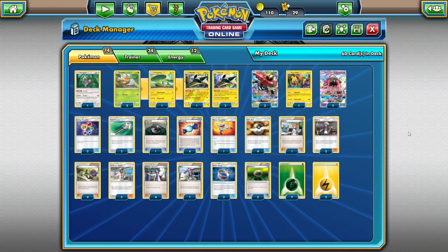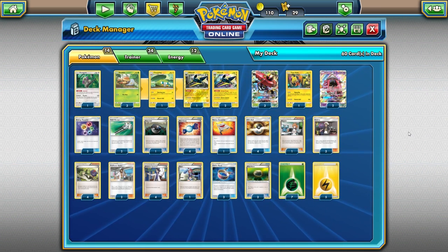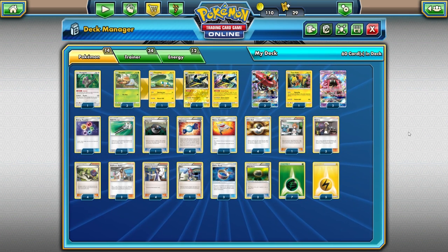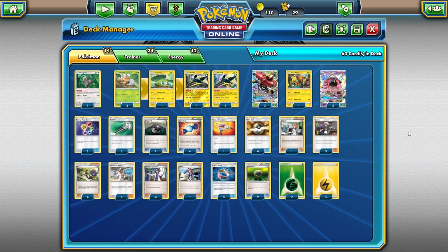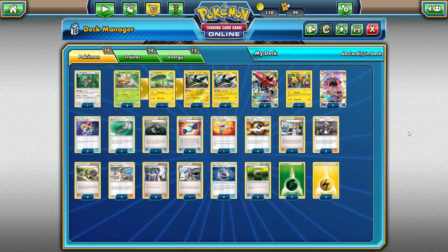What I like about Rescue Stretcher is its dual benefit: you can shuffle Pokémon into your deck or add one to your hand. So if you discard your Vika Volts early or your opponent plays Parallel City, you can get them back when you need to. We're also playing a couple copies of Field Blower, which I'd recommend because it's really good against the Garbodor matchup — you don't want Garbotoxin shutting off your abilities. We're already playing Skyla so searching it out is pretty easy.